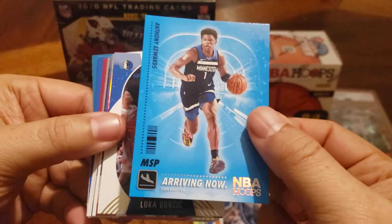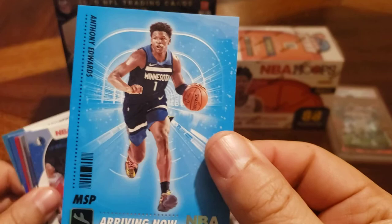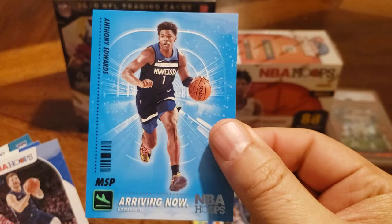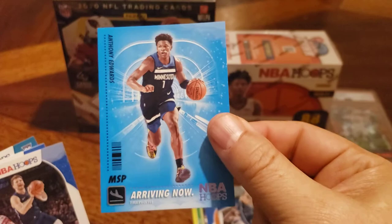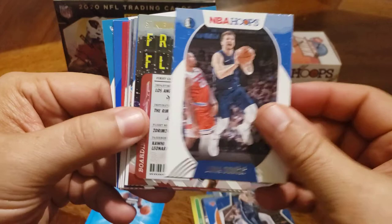Anthony Edwards — man, if he ever could put it together, his athleticism is freakish. I don't know if you saw him pretty much baptize Wontabi from the Raptors. That's one of the greatest dunks I've ever seen in my life. This kid really has the athletic profile — he could be whatever he wants to be. If he can get a consistent jumper, it's going to be a terror.